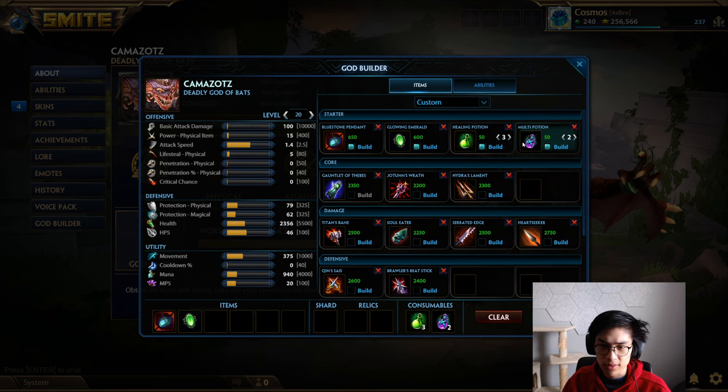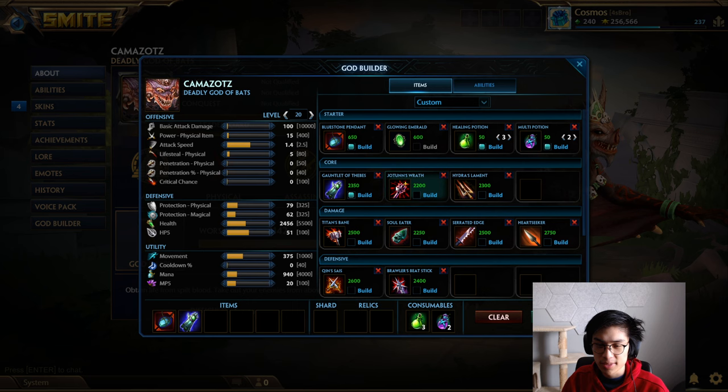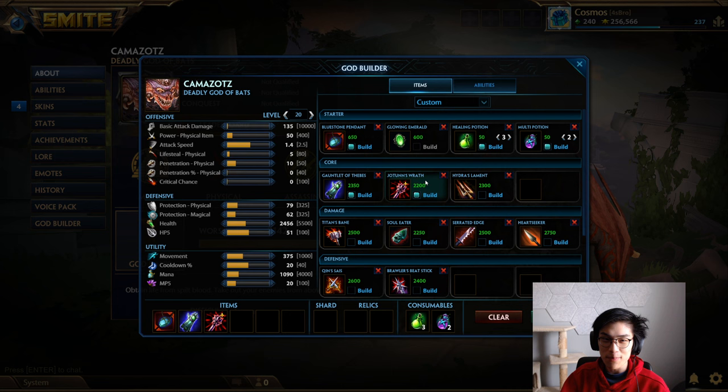That starting build just feels really good for the first couple minutes when the red buff and purple buff come up. Your sustain will be looking really nice for those fights and you'll probably have more potions than most other players. It gives you a lot more survivability and ability to trade. The first item you're going to get is just Thebes, and then you go full damage. For Camazotz, or any other ability Assassin, you want to get a Jotun's Wrath for that big cooldown spike, flat pen, and a little bit of power — all for a very low cost of 2,200 gold.